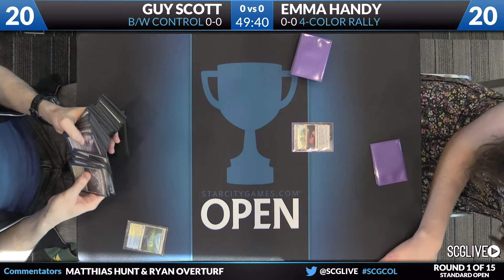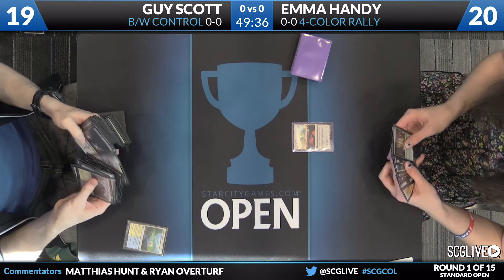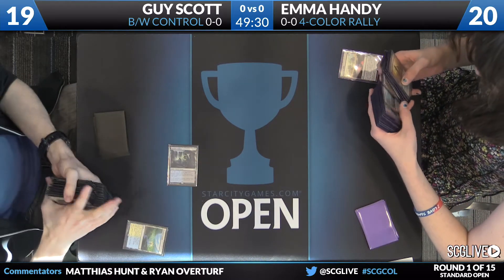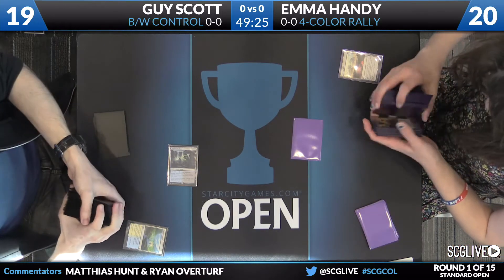A fetchland for Guy Scott is going to be an Evolving Wilds for Emma. And this black-white control deck is pretty interesting in its general concept — playing four copies of Seeker of the Way and one copy of Kalidus as its only creatures in the main deck.